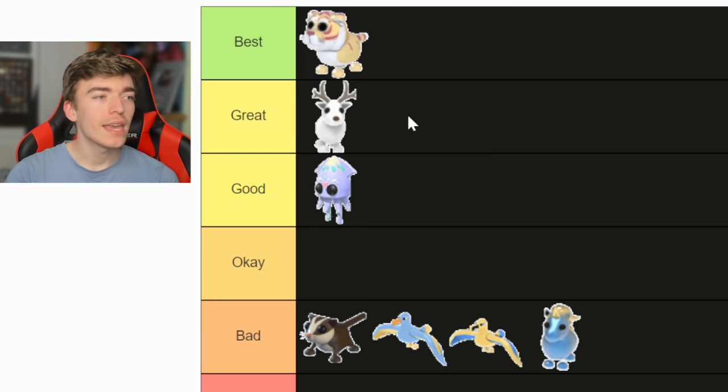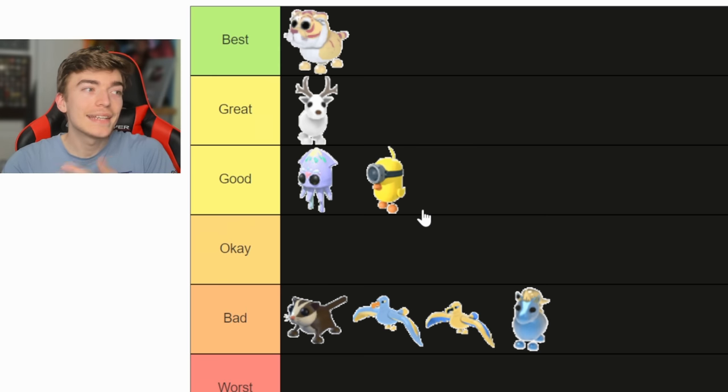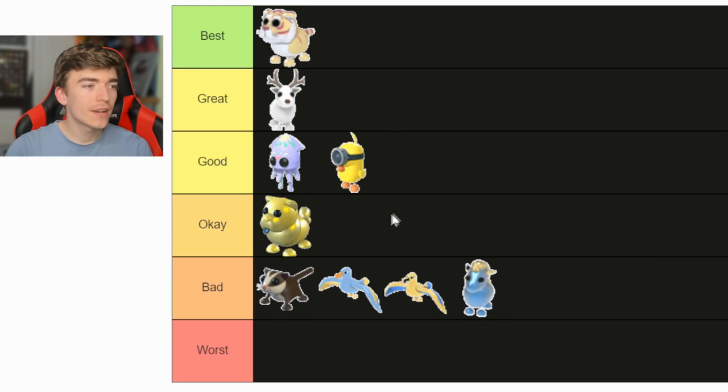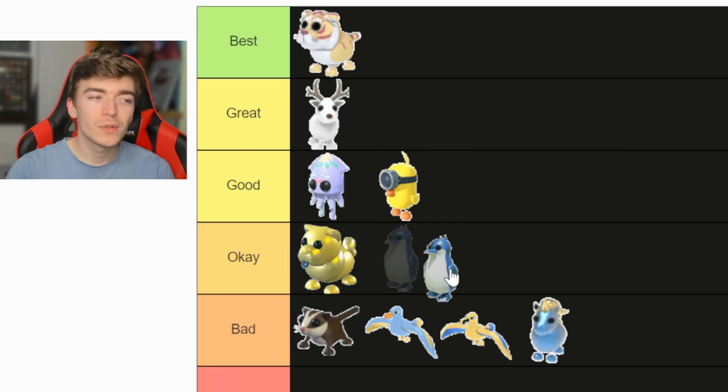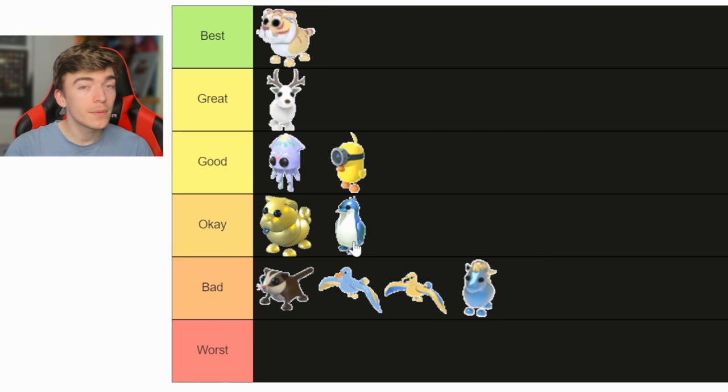Arctic reindeer — I'm saying it's great. It was one of my first legendaries that I made into a mega. The minion chick is a pretty underrated pet. I'm gonna say it's good because it's a chick and it's a minion, so you can't go wrong. The golden chow chow — I'm gonna say okay; it just seems very strangely golden. Penguin — I'll chuck it in the okay section. I opened a hundred of these and it turns out they said the odds were wrong, so I'm keeping him here.